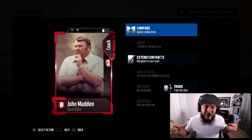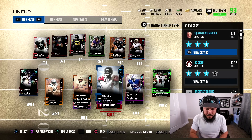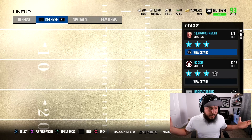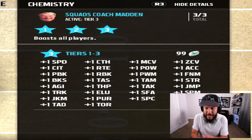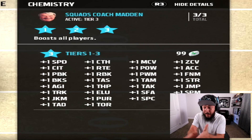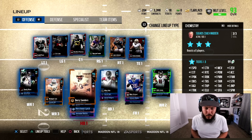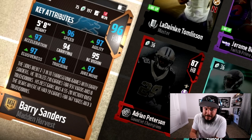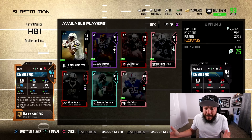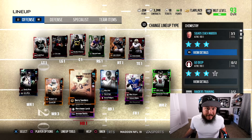Huge shout out to my boy Joe for hooking me up with John Madden — not only the John Madden coach but the tier three version. I literally thought I would never make it to a 93 overall, but my entire team is boosted up one overall on offense and No Fly Zone. They're also boosted — plus one to speed, plus one to catch, plus one to man/power zone, power, catcher, traffic, route running. Every single thing on my team gets those boosts. Comparison: the best card in the game, Barry Sanders — 96 speed, 97 agility, 97 acceleration, 97 juke — and that's just one player, it goes to my entire team.